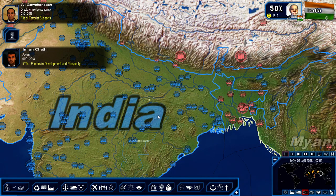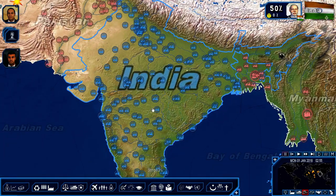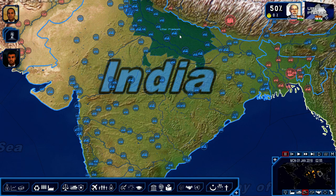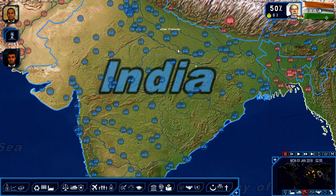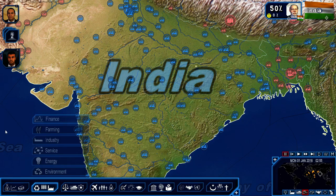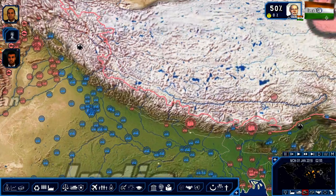So to recap: all roads lead to Delhi — connect all cities with roads or railroads. Wow, there are way too many cities. Goal two is a space program. Goal three is military and economic supremacy over China.